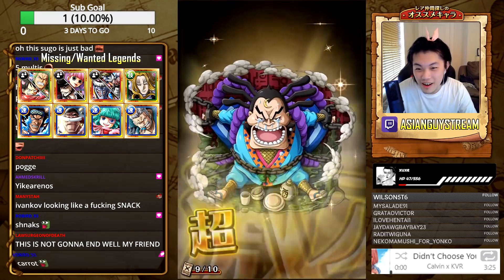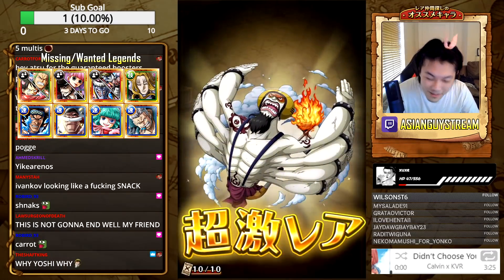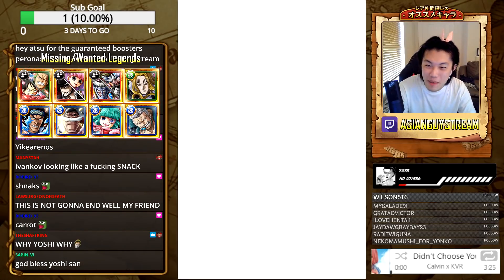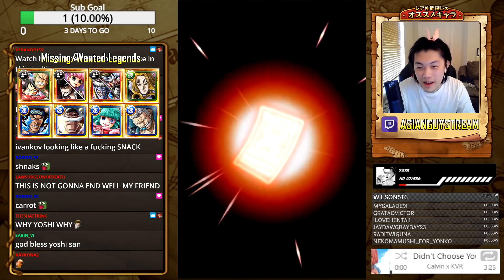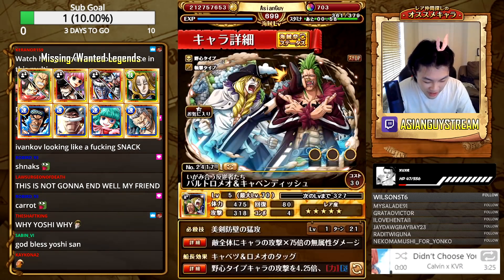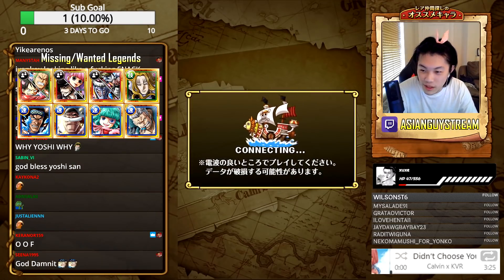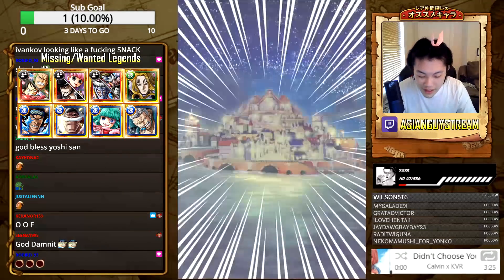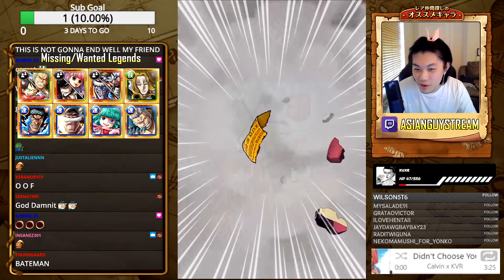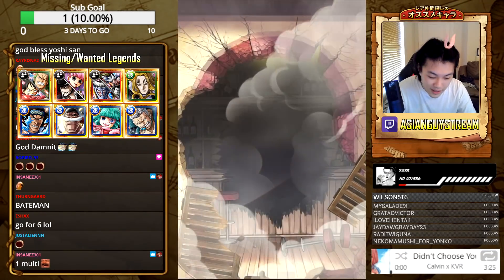I've been baited. I've actually been baited. Yoshi, you are meant to have my back! Bartolomeo, Cavendish — alright, we guaranteed another legend on this plus one. Yoshi, you are meant to make things good. This is not good unless I get both VV and Perona on this multi.